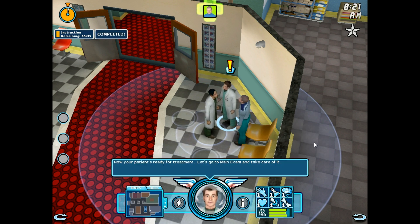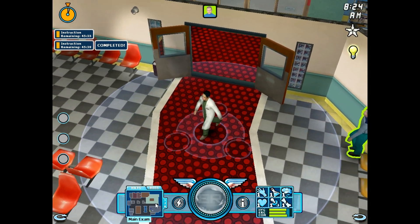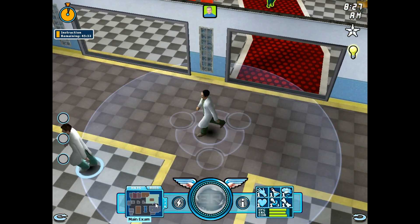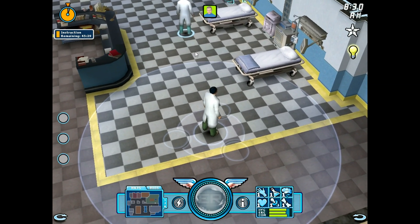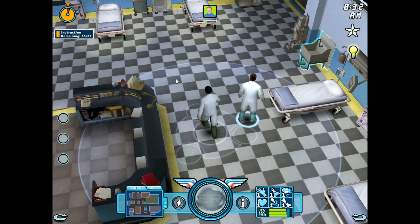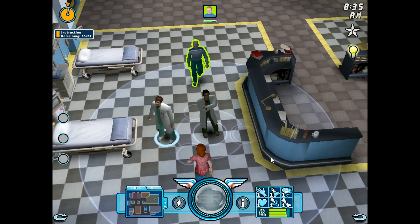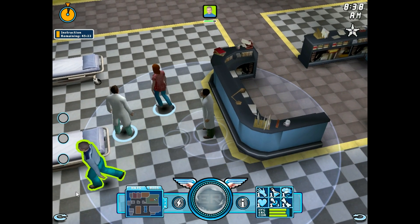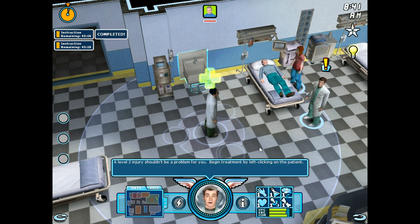Now your patient is ready for treatment. Let's go to Main Exam and take care of it. A level 2 injury shouldn't be a problem for you. Begin treatment by left-clicking on the patient.